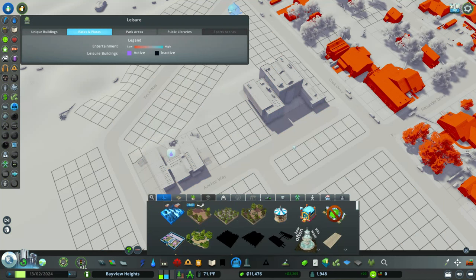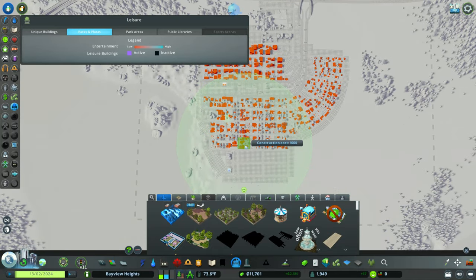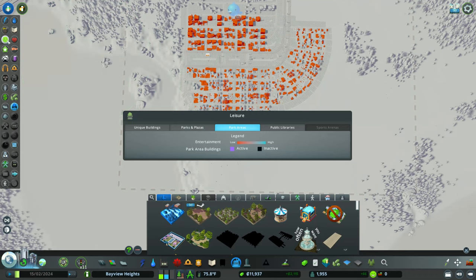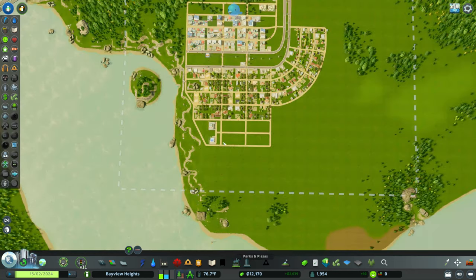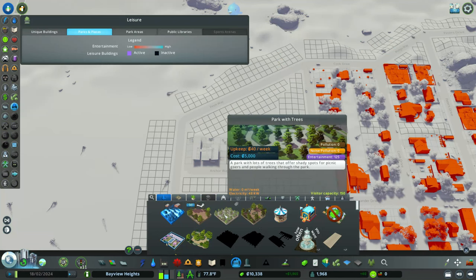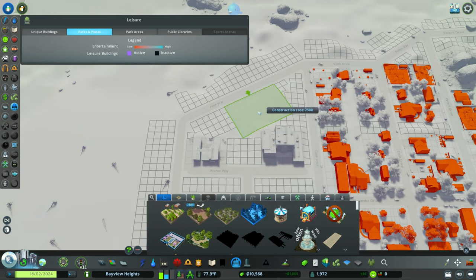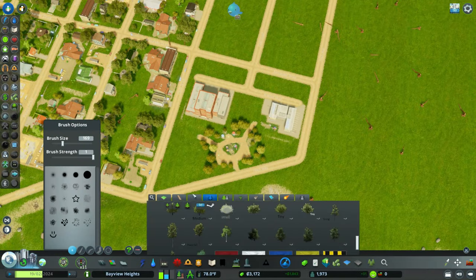We have a low happiness level in our city, and how you solve that is by parks. We just unlocked parks with the tiny town. The green radius shows all the houses that will be affected by the park we create. There's a leisure legend — red means we need it, blue to green means they're happy. So I wanted to add a large playground, and it's really cool that it comes with dirt paths, a jungle gym, and stuff like that.